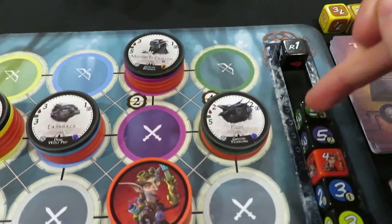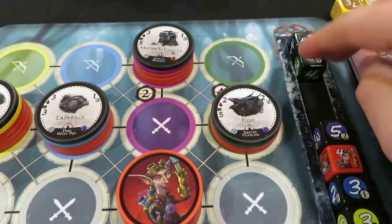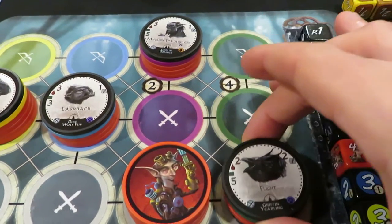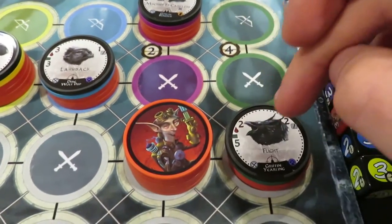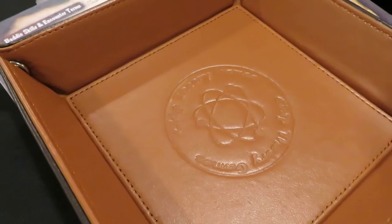Let's get right into the battle. This one right here is initiative five for lane four. So it looks like the griffin yearling is going first. He's a melee character. He'll move down to here to be adjacent to Patches, and we'll attack with the two attack dice on the side. We're really hoping he doesn't hit us too hard because I don't want to lose any health.